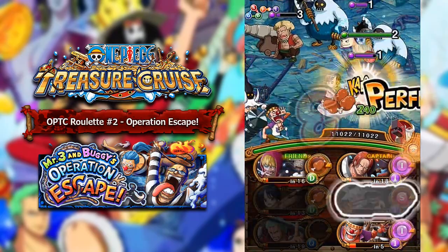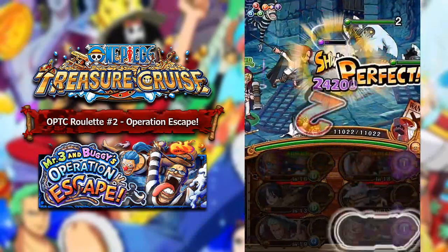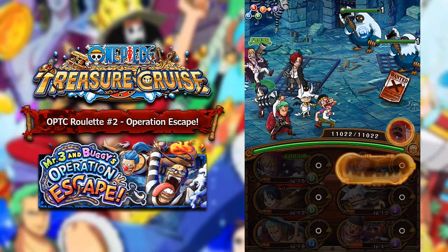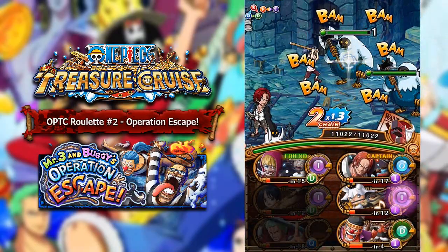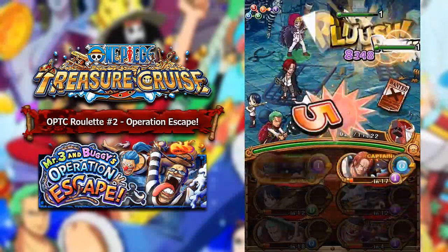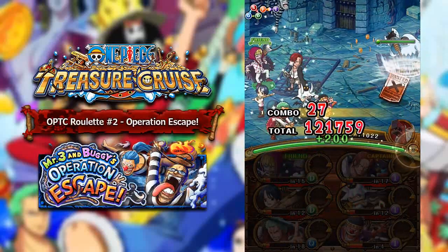These guys are not going to be doing that much damage. Our main hitters are going to be Corazon and Shanks. Saldeath is kind of there — he does a little bit of damage, but mainly it's going to be down to Corazon and Shanks. We want to make sure that Shanks is our last hitter because he's going to be doing a lot of damage.